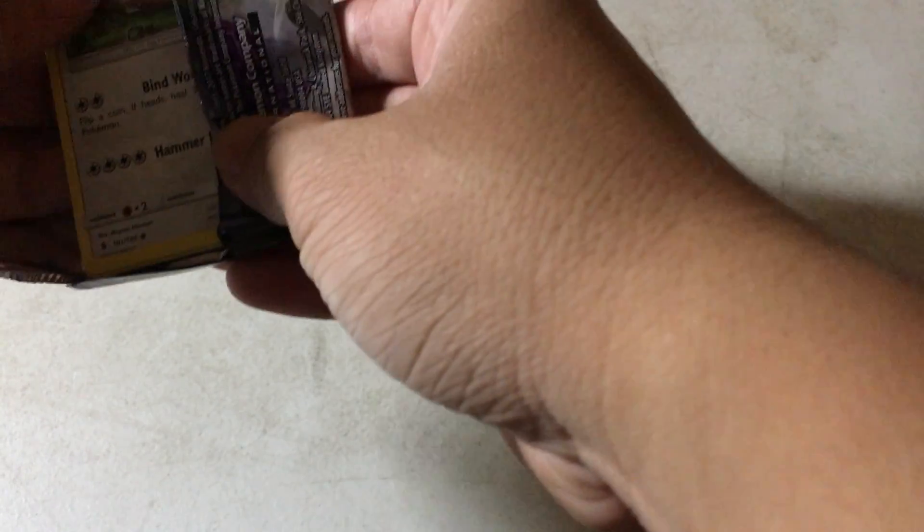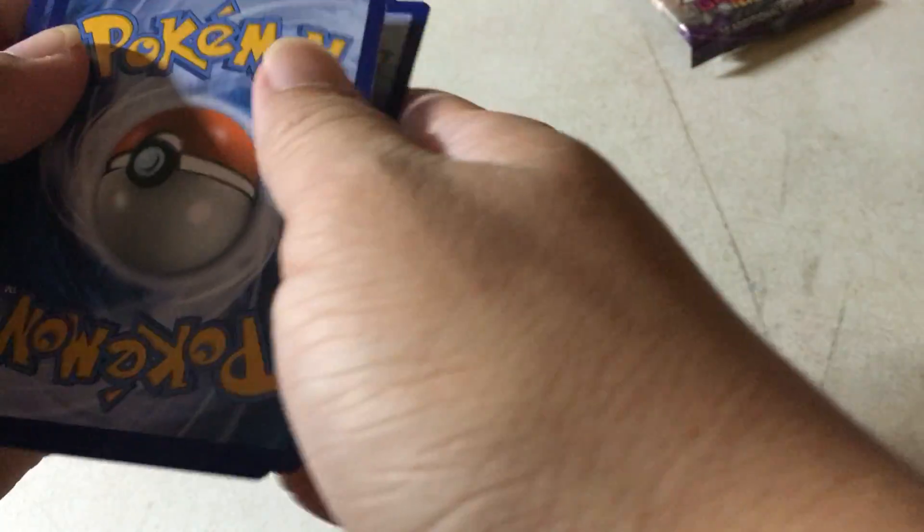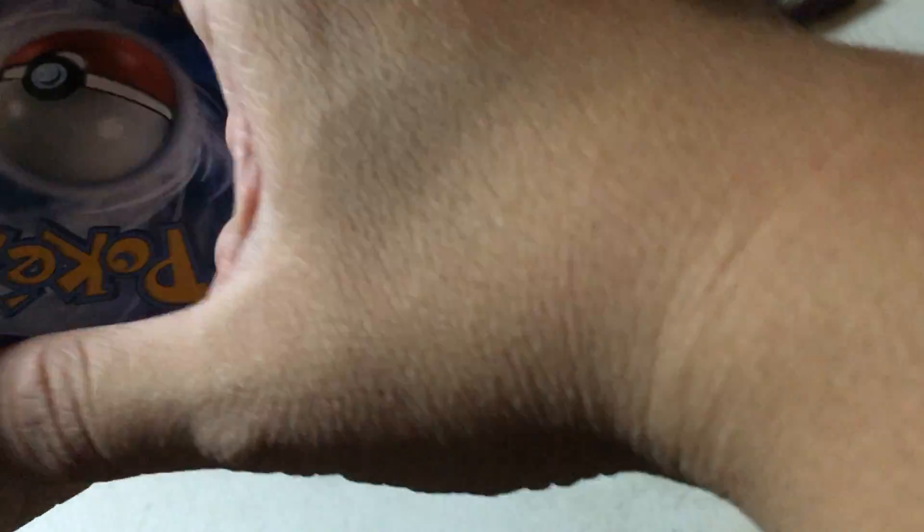Here we are. Turn it around, peel it off. We have a chance. I'm going to flip this over, take out the code. I'm just going to put the four cards in front, right behind the Chansey, since we've already seen the Chansey.